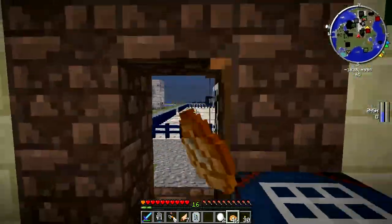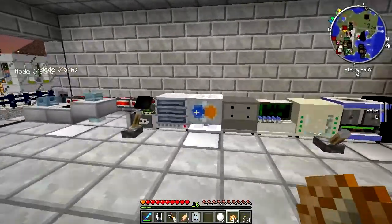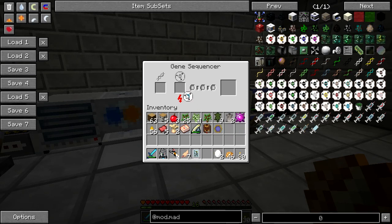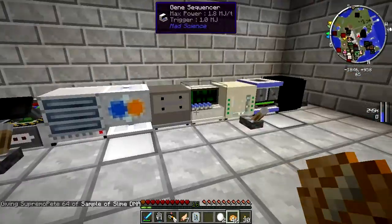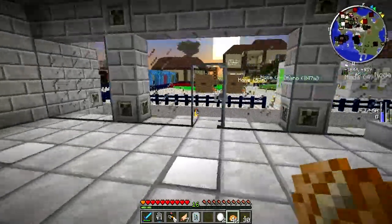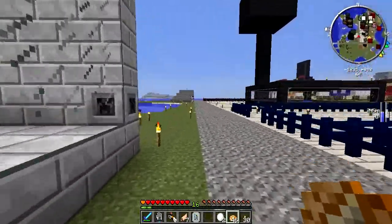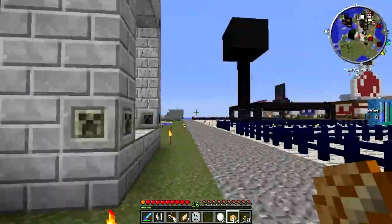Now we're going to combine that with 64 slime DNA, which I'm going to spawn in. Once this processes it once, it will make the slime reel, and then I'll need to put the slime reel back in the slot. And we get the slime genome, which will give us access eventually to the mutant cube. And there's the ender slime as well, I believe it's called. So that's going to give us some mobs to have.